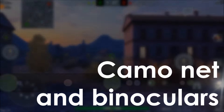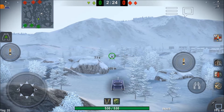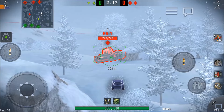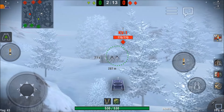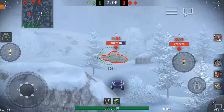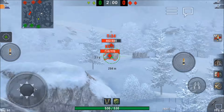To enhance your camo rating, you can use camo paint, bushes, or a camo net. To enhance your view range further, you can use binoculars. I'm using both here, as you can see from the two icons below. Camo net and binoculars only work if you are stationary — with your tracks and hull — for more than three seconds, so that's something you have to take into account.